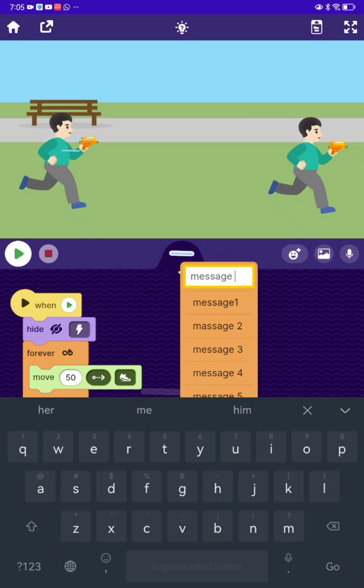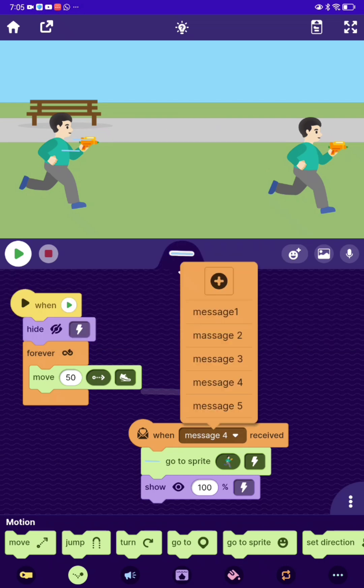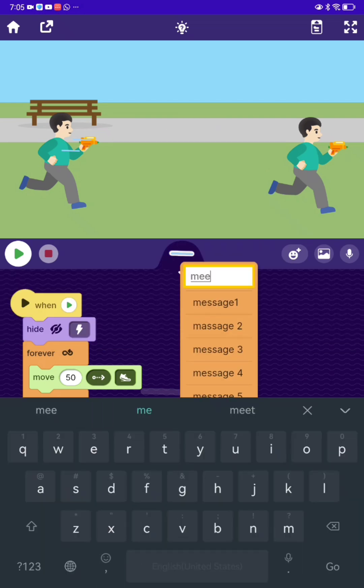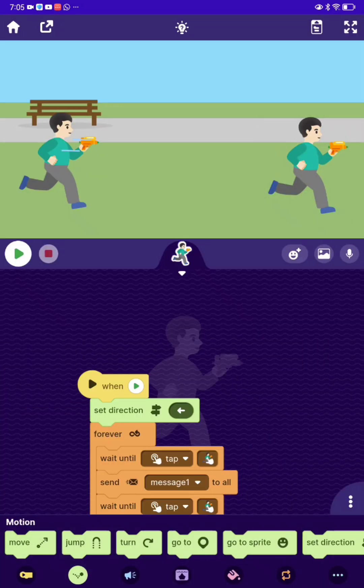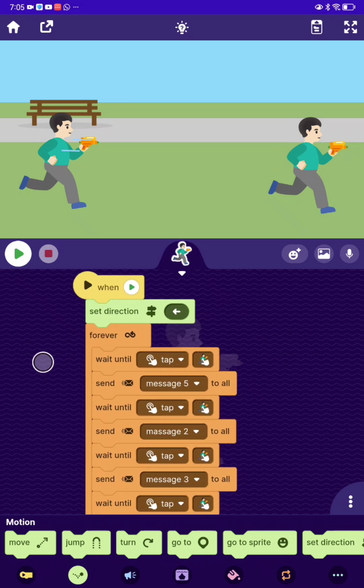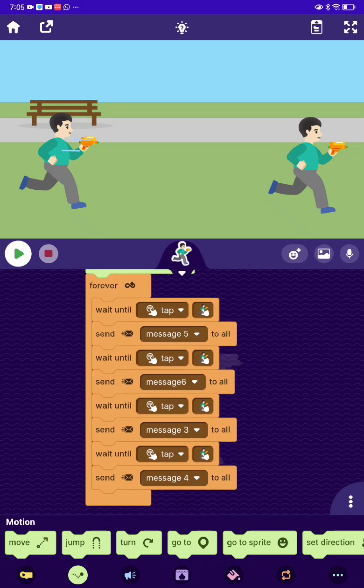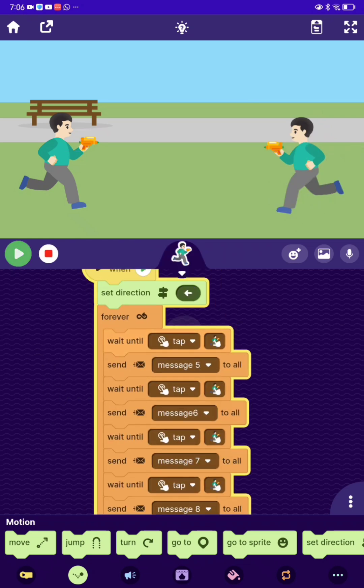We just need to make a few more messages, one more to go. Wait, did I write 'message' wrong? Oh my god. Now let's go to the person and make messages five, six, seven and eight — finished. Now both of them shoot.